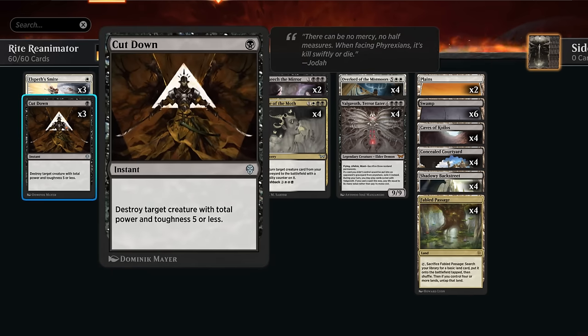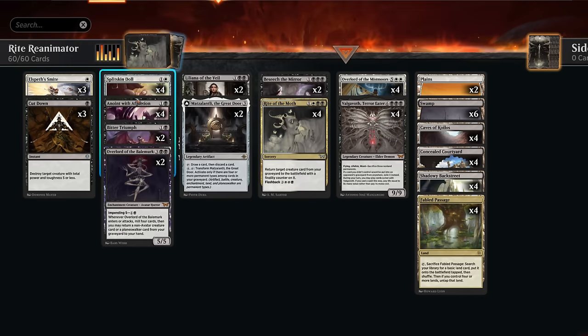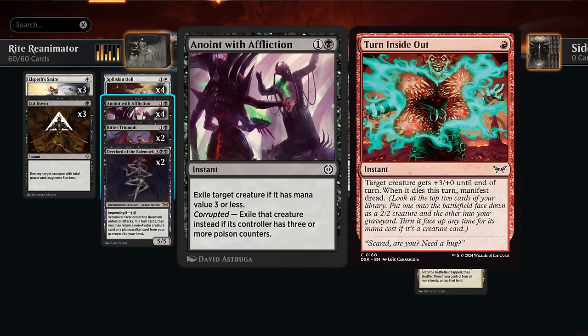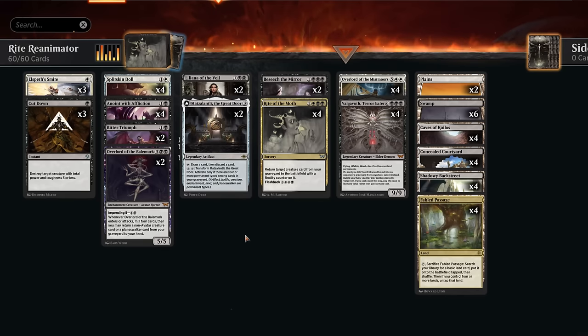We've got Cutdown, a well-known removal spell. Elspeth's Smite is arguably better in the current meta since it can exile an attacking or blocking creature by dealing three damage to it, though our deck is heavily skewed toward black mana so it's easier to keep up a turn-one Cutdown. We're also playing the full set of Anoint with Affliction, exiling a target creature if it has mana value three or less — the perfect answer to Cacophony Scamp or Hardfire Hero. If the opponent tries to pump up their creature with the new pump spell that lets the creature Manifest Dread when it dies, Anoint with Affliction exiling the creature can also prevent that from happening.